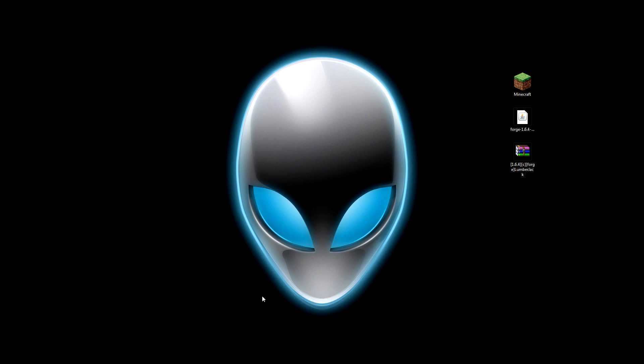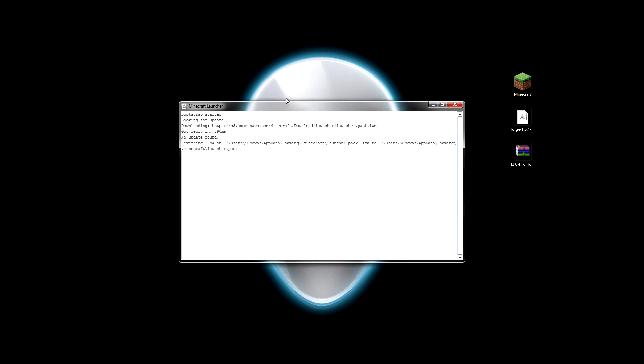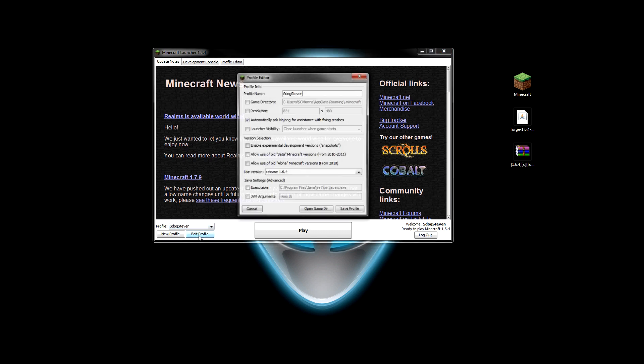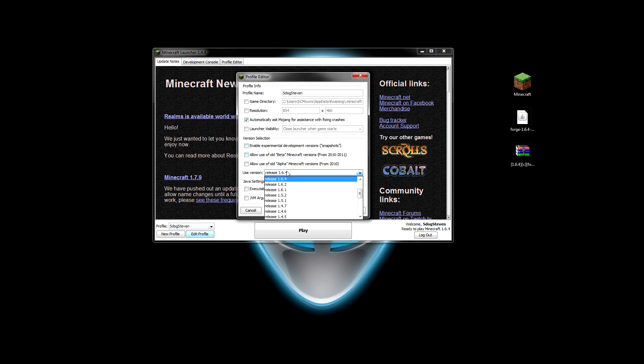Alright so let's go ahead and install this mod. It's very easy to install so we should never have any issues. Get the downloads in the video description below or click on the annotation around this video. Once you get the downloads, drag them to the desktop so you can see them better. The downloads you're gonna get are Minecraft Forge 1.6.4, and then the Minecraft Forge version of the Lumberjack mod listed in the video description. Now open up Minecraft's launcher to download Minecraft 1.6.4. Locate the profile with your username and go to edit profile. Find 'use version' and select release 1.6.4.